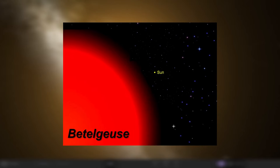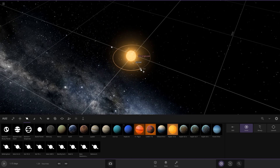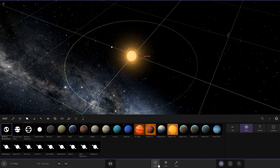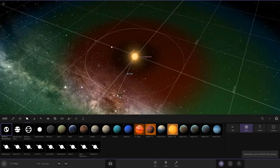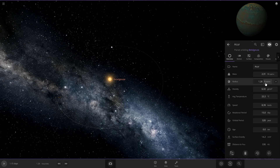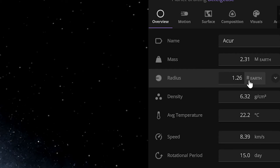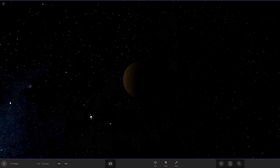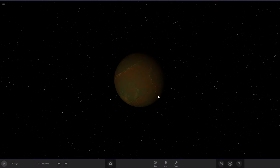Betelgeuse is a very massive star. Now that we've got our star Betelgeuse, we're going to try a random rocky planet, and I'm going to turn on the habitable view. There are rings here and we're going to want to put it in the green. We got our planet here called Occur. Right now it is only 1.26 times the radius of the earth, so it's just slightly bigger than the earth. That's not going to be big enough — we're going to need this a lot bigger.